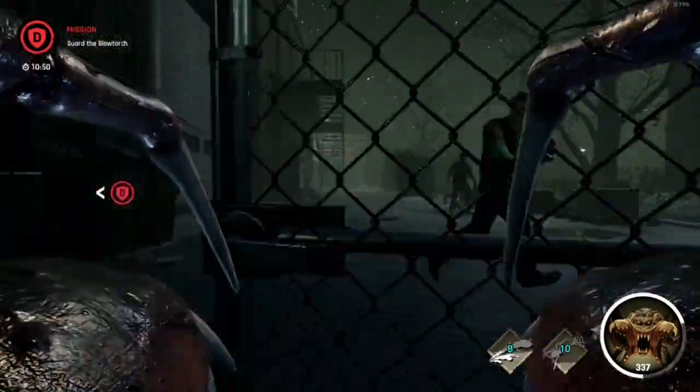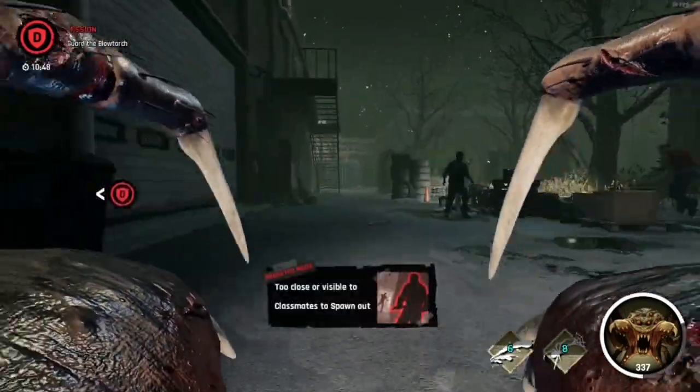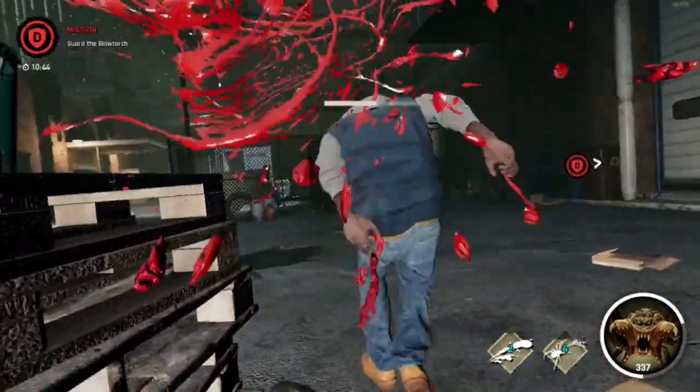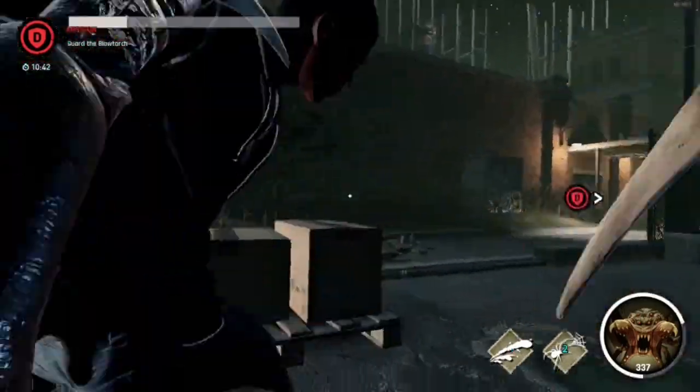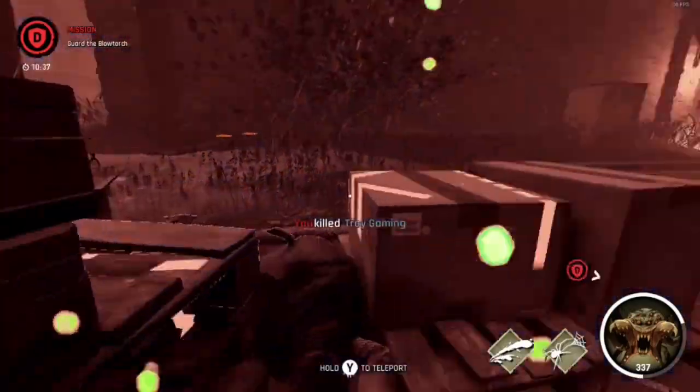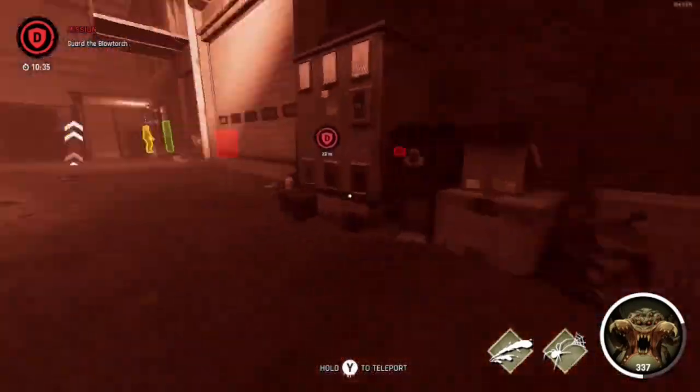All my abilities are down so I'm really weak — I really need to get out. But instead I chase. I should have just teleported out. I realized he was AFK, so I just wanted to go ahead and kill him before he came back. That's why — if it wasn't for that, I would have teleported out.